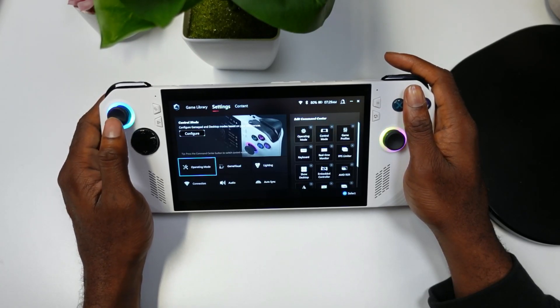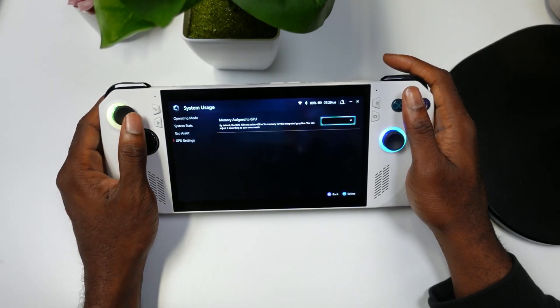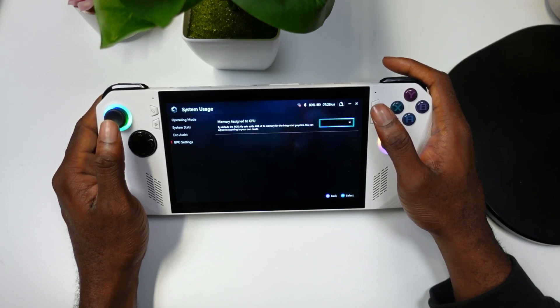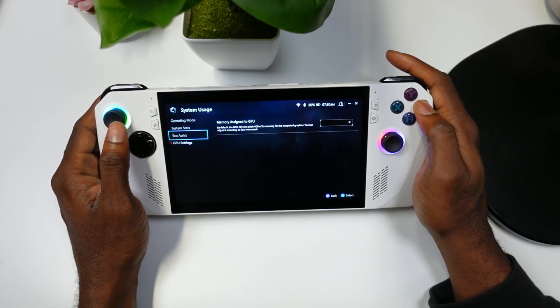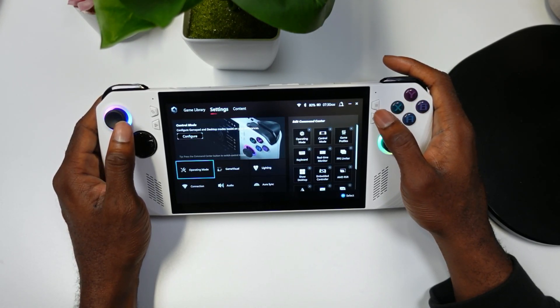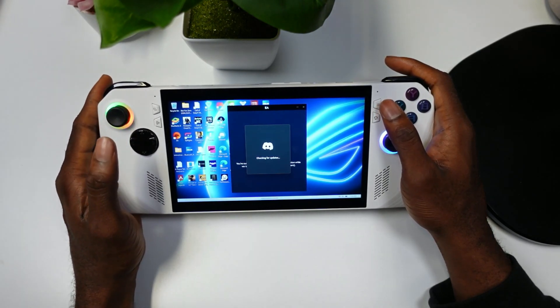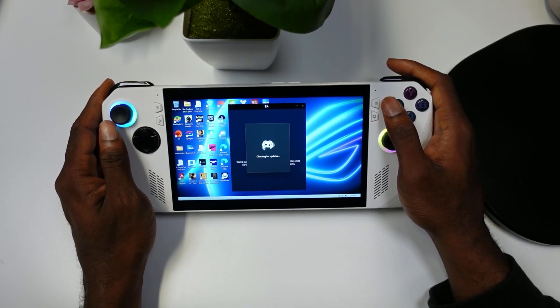The Ally just rebooted. We're going to go to settings and see if we can get the six gig showing. Go to operating mode, then GPU settings, and you'll see there's nothing selected. When you see this, it means your five, six, or seven gig VRAM is activated. That is how you do it — your five, six, or seven gig VRAM should now be working in your games.